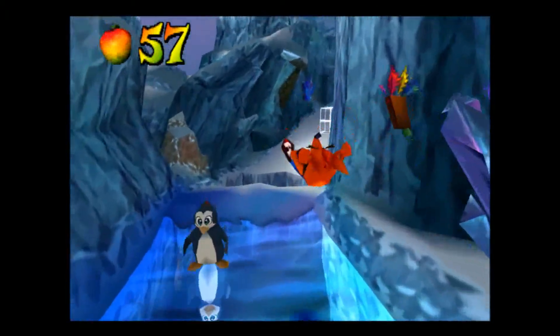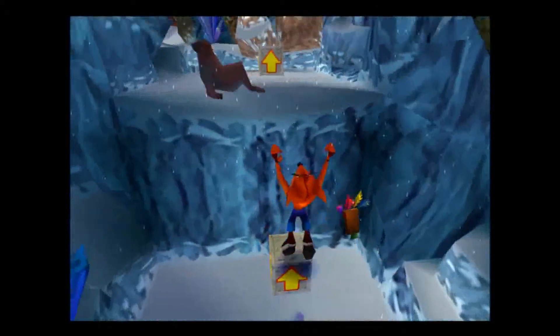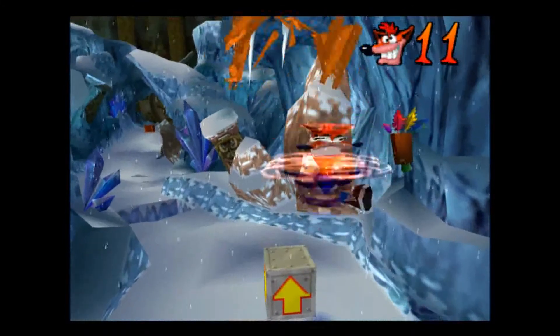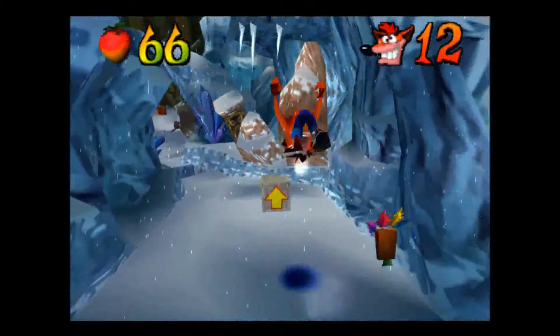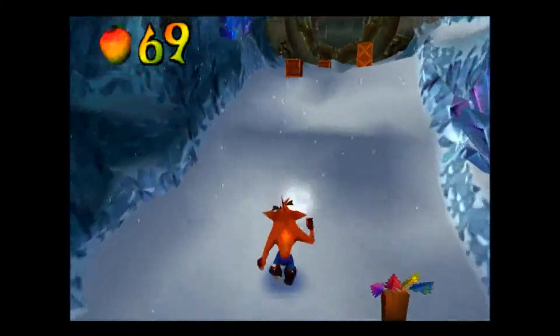We'll just avoid those penguins and I'm going to bounce 4 times on this box and jump onto the seal to claim a free life while I'm at it. We've got 11 lives so far. Now we're going to go back here, hit those 2 boxes and then kill 3 more seals up ahead.